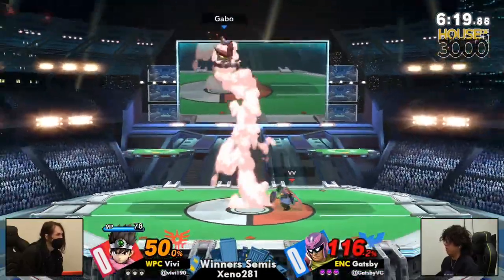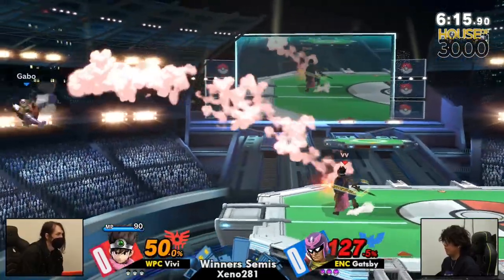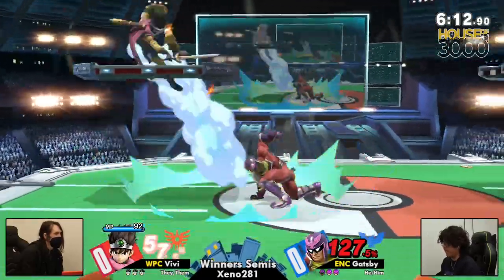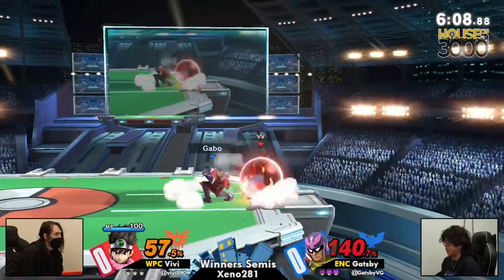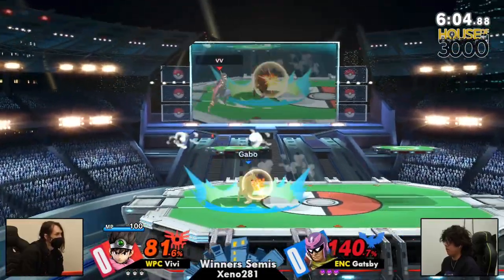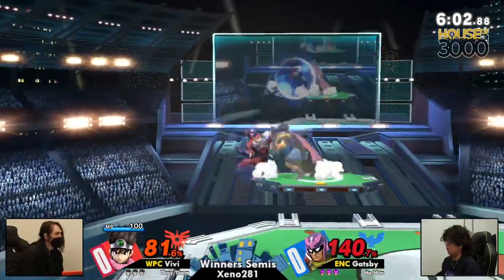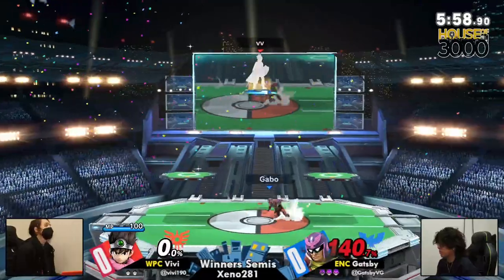We have Xcelerado on deck here, both players just moving. Pay attention to Vivi's use of down tilt in this set — it's a surprisingly underrated anti-approach option. Vivi uses it to great effect against characters like Captain Falcon. You have to protect your zone somehow against a character like Falcon, because he just does stuff and then it's just like — wow.